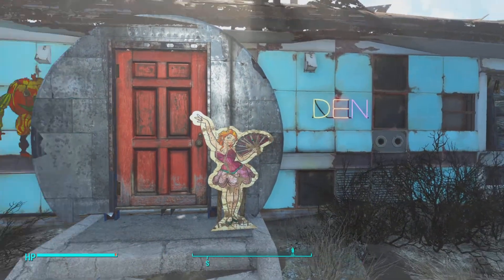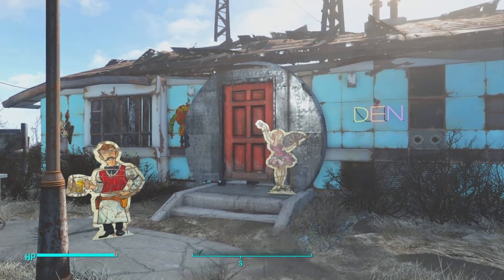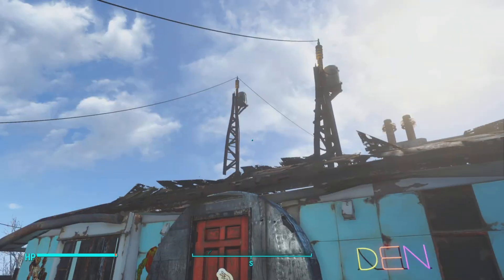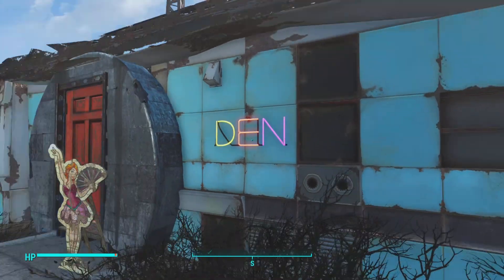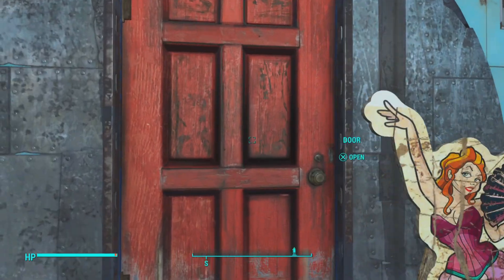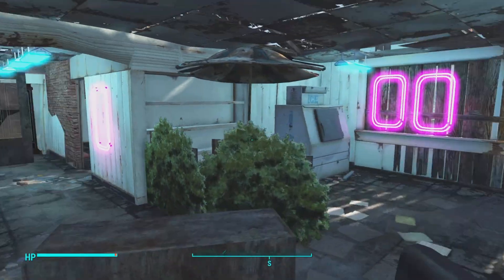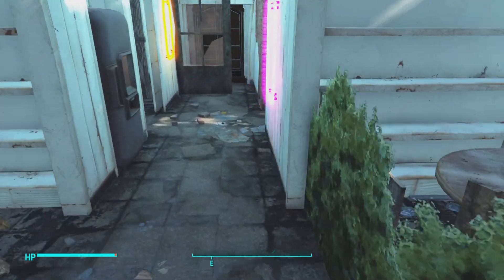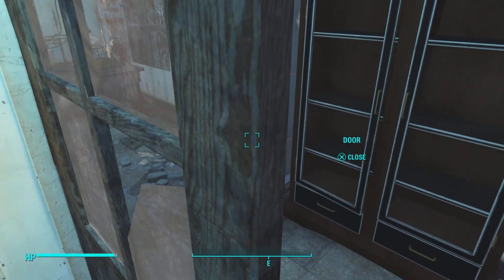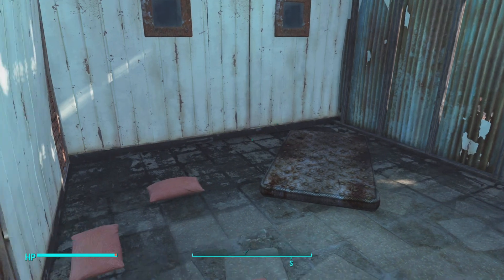Right here is the Den. Originally this had a whole story — a major drug dealer operating illegally in the settlement who moved on to the overflow farms, which I'll show later. He came back a year later when I got this safe working again, and we built this place up. It looks better at night so we'll come back to show the lights — all from Creation Club and DLC. There's also a cooking area and a scissor room.